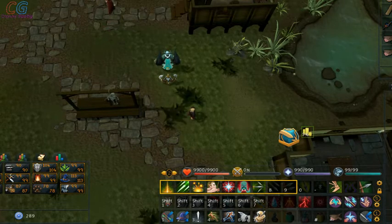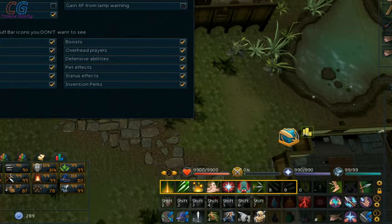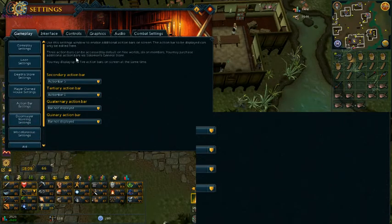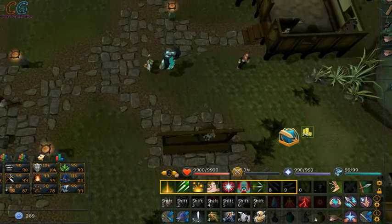First of all, you'll notice I have three action bars here. I will quickly show you how to do that. In your gameplay settings, go to action bar settings. These are how you sort of set the secondary and tertiary action bars, and fourth and fifth if you want those on screen. You probably won't be able to see my cursor that much on this video, but I will try and sort of avoid that problem.